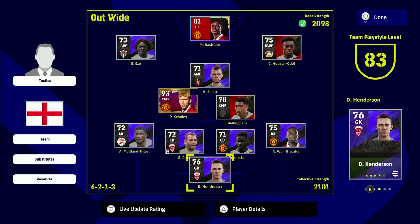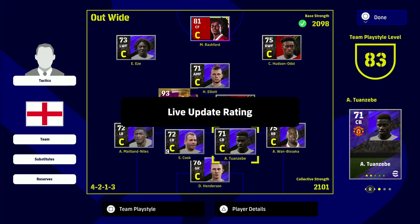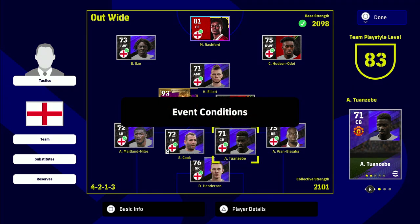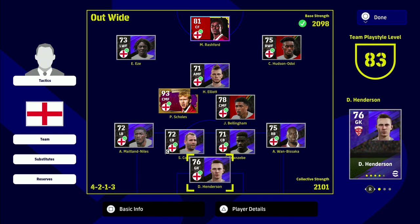This is the squad we're going to be using. We've got Henderson in goals, Tuan Zebi at the back, Maitland-Niles, Cook, Wamba-Sacca, and Scolzy who's the free player - we'll get to him in a bit. This is a pretty beastly squad. We have Marcus Rashford up front as an 81 overall from the Manchester United pack.